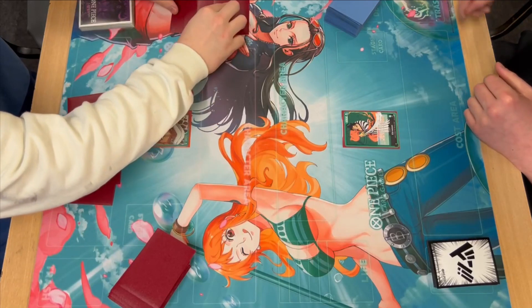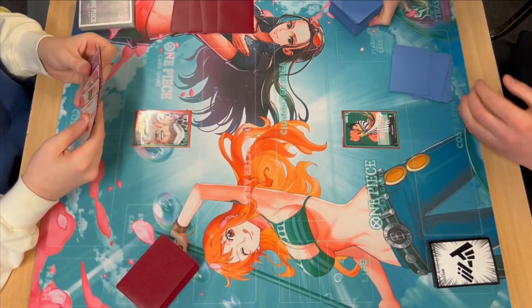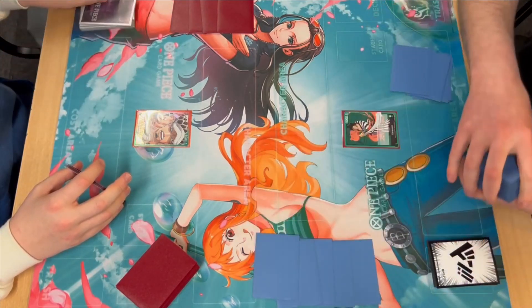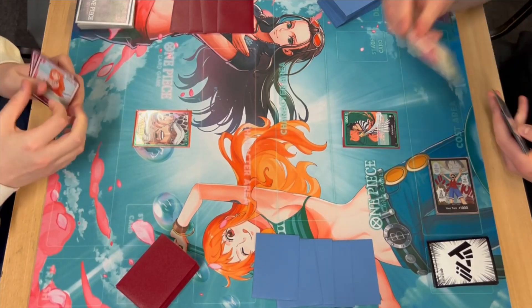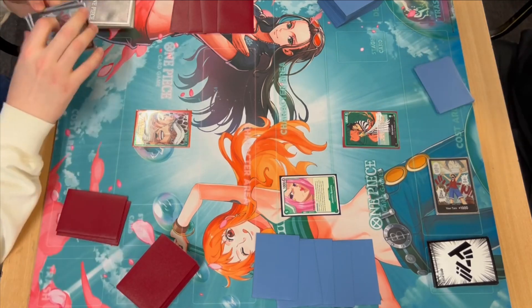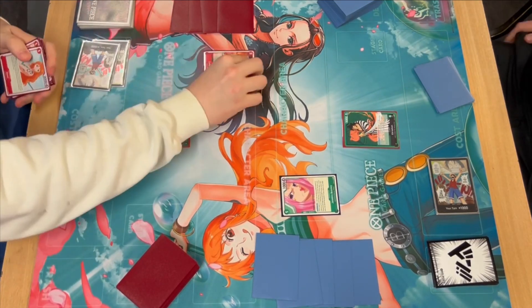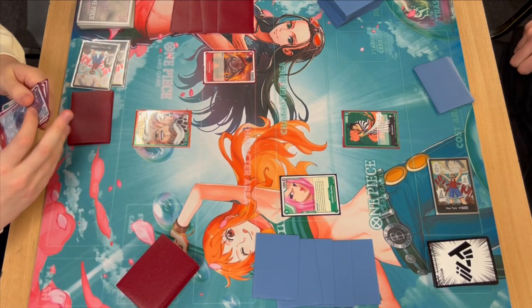I believe I won the die roll and chose to go second. I'm pretty happy with the hands here. I've already forgotten what I'm doing — just go second because I need to draw cards in Law. I need stuff. Turn 1, Joe can play Bonnie, which is pretty good. I've got tier 1 turn 1 Dadan, and you can see I already have a Nami in my hand.